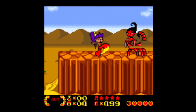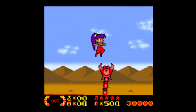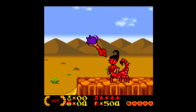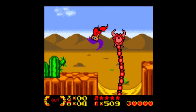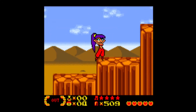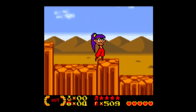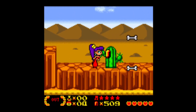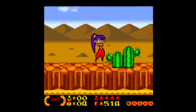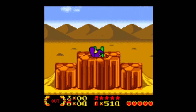We just got to get past all these scorpion women first. Still don't know what those are. Really tall antlions? As before, I can just skip that one. There we go. A heart.